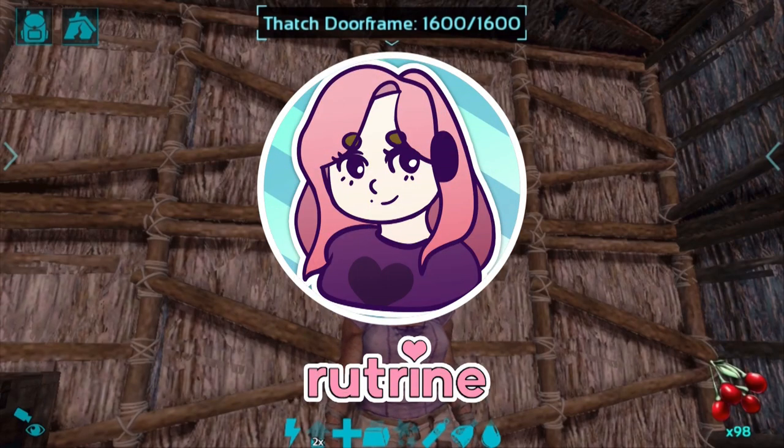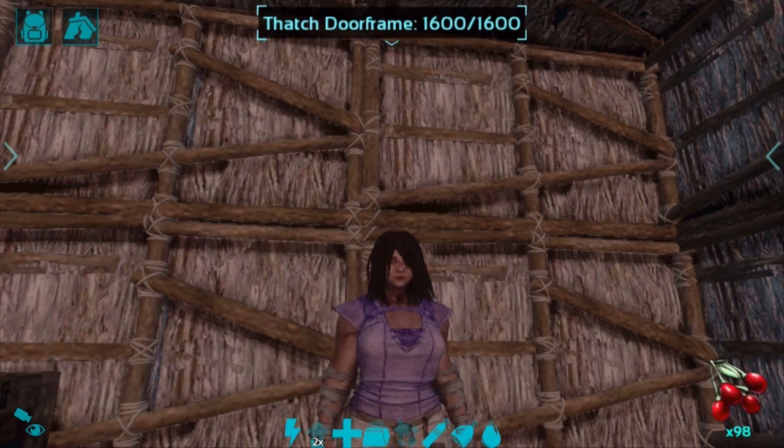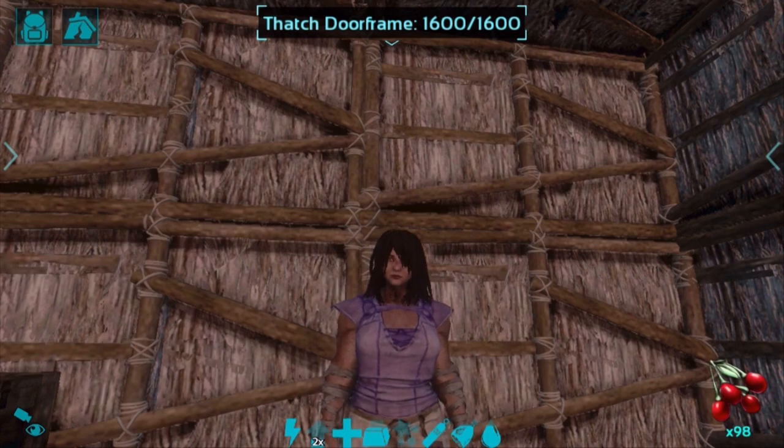Hello everyone and welcome to our mobile episode. Today we are playing our third episode in our single player series and we're going to be going over how to tame your first dino. This tutorial is good for dilos, dodos, anything you can really hit with a club. Our main focus today is unlocking the club engram, how to craft it, and going out to tame our first dinos.